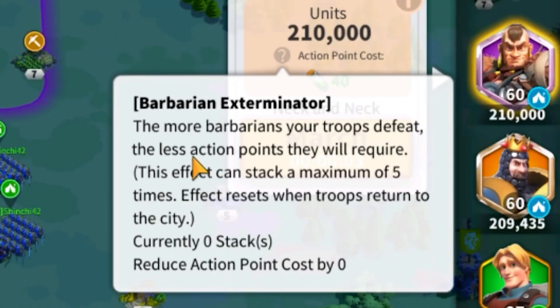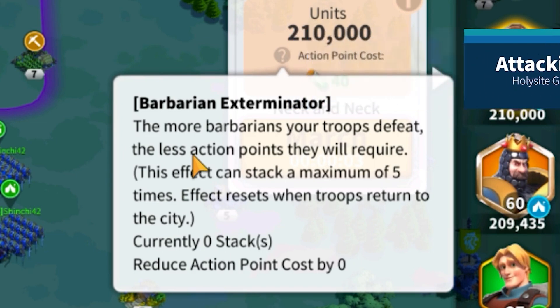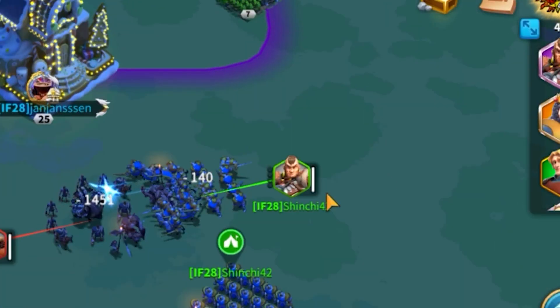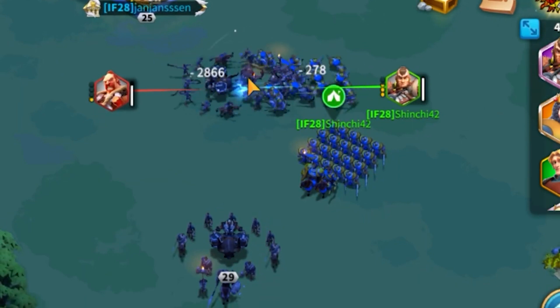Whenever you defeat a barbarian, there will be fewer action points required to attack the next target, and it will stack up to five times. It will only reset whenever your troops return to the city. Let's go ahead and defeat some barbarians — I will show you that in the next turn it would cost me 38 action points.